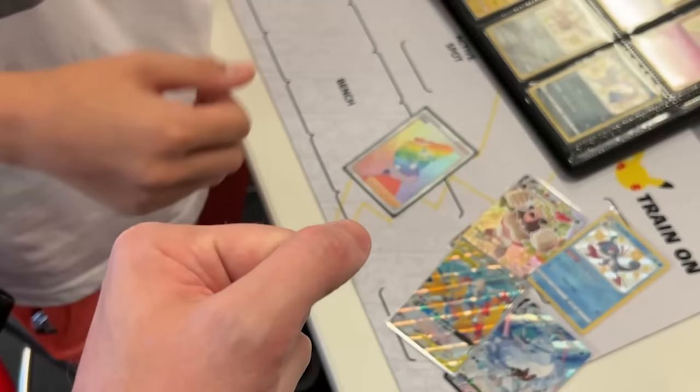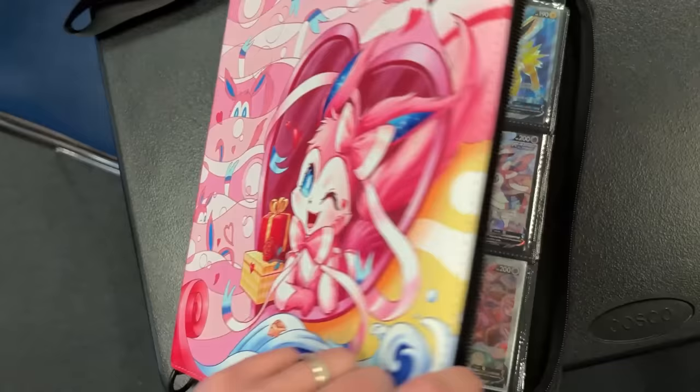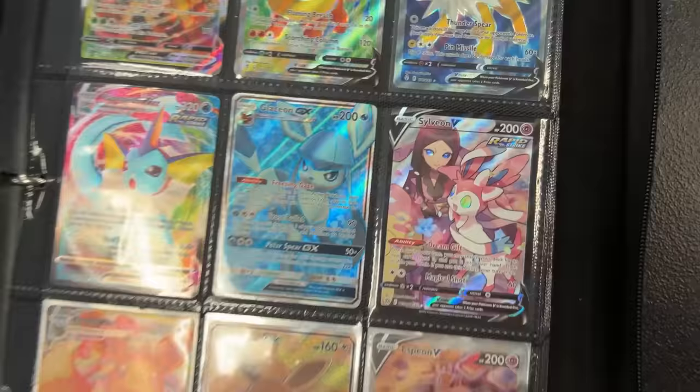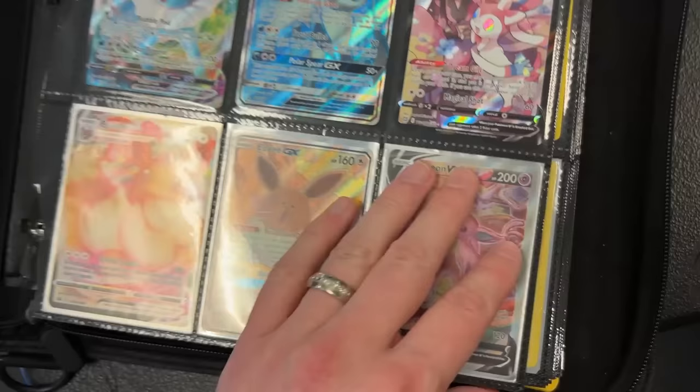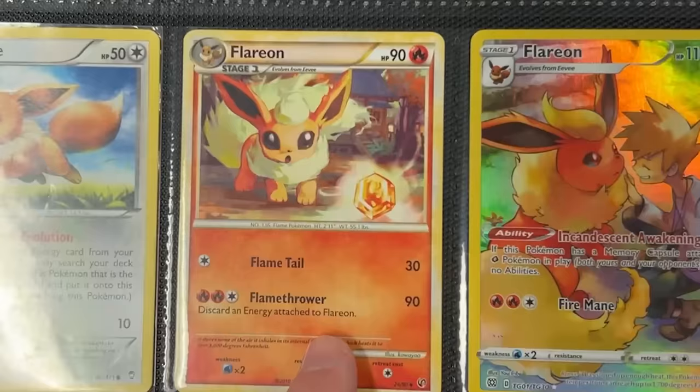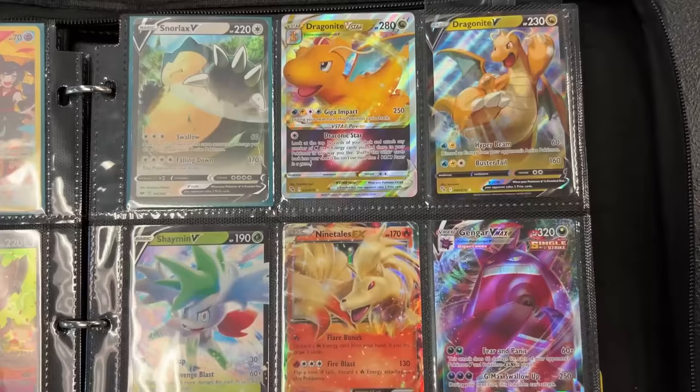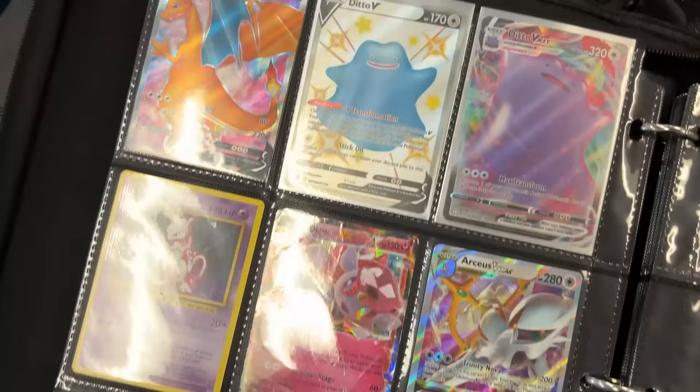We're going to look through this binder right here with the really awesome Sylveon artwork. This is an updated eeveelution binder — there's actually a new binder with updated eeveelution goodness. Of course Sylveon is my favorite eeveelution of all time. We got the alternate art Espeon V right down there. Oh, that Flareon — I love that Flareon. Marie has signed that one. We wanted to give an update on how they're doing with their eeveelution binder.